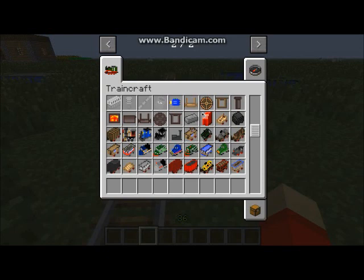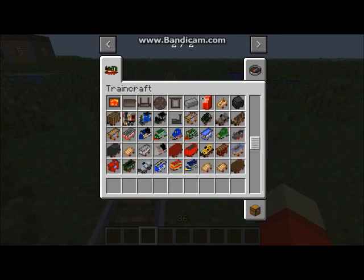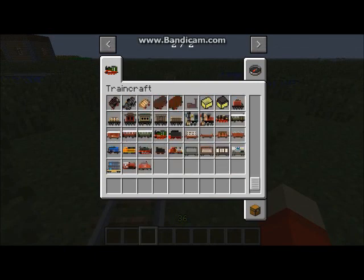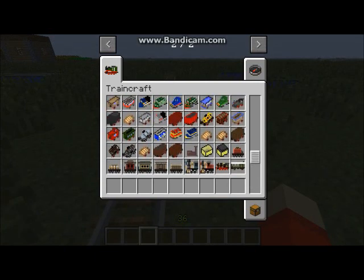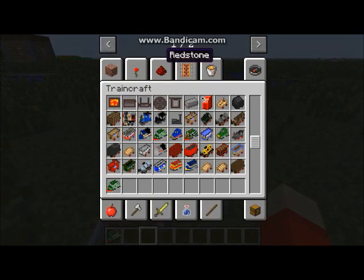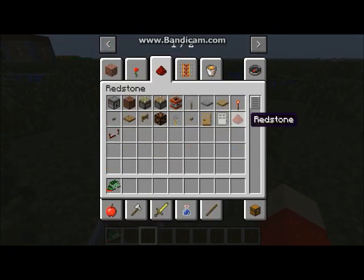Now I'm going to show you how to operate an electric train, which includes the high-speed trains. Let's grab the EU07. This time for the fuel, you're going to use redstone.